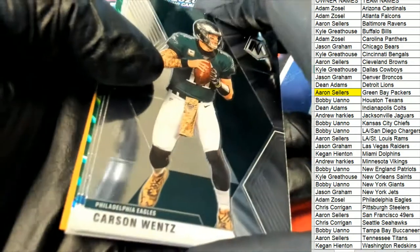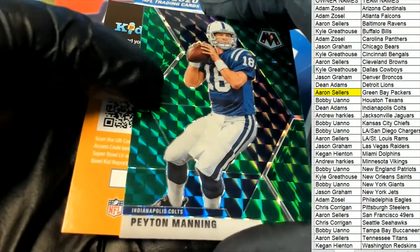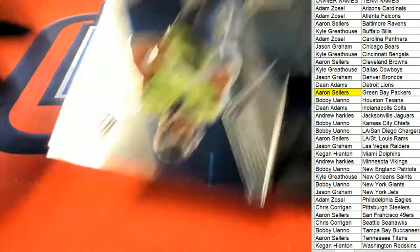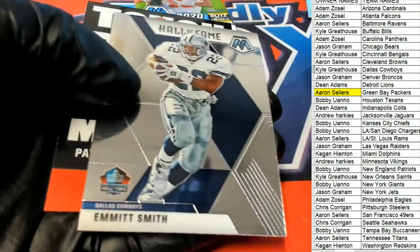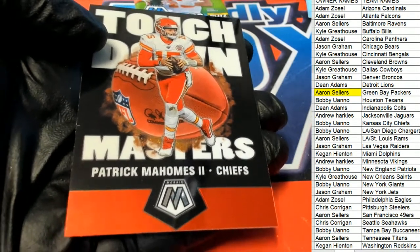I think it was $8.99 to get in this break. Nice paint batting green for Dean. Maybe we can pull an autograph. There's some exclusive different things to look for in this blaster. There's a Mahomes Touchdown Masters — really cool Mahomes right there for Bobby Yu.